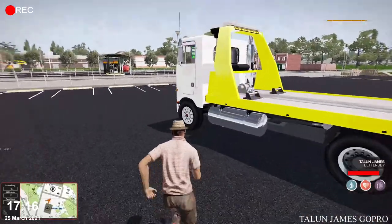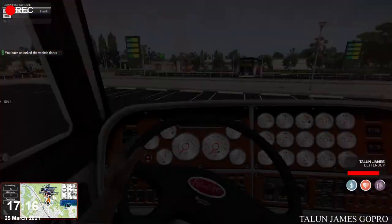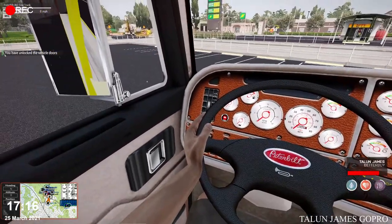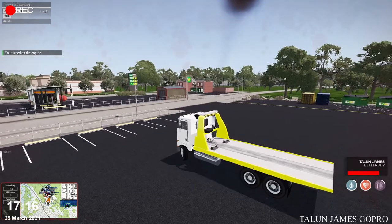Once you turn the corner you should see your rented Peterbilt. Go ahead and go in — you have to unlock the door. The ignition of the Peterbilt is off to your left; it's that big red button. Once you hover over it with your sight, you should be able to press the space bar and start it right up, just like your car.